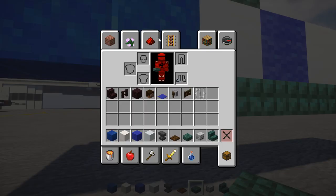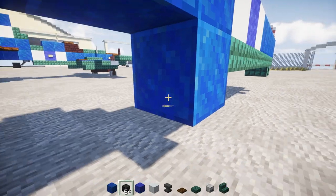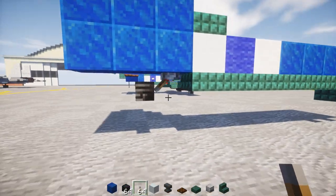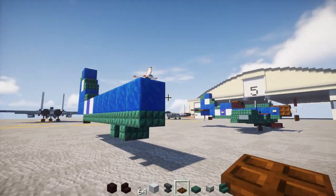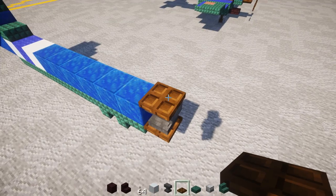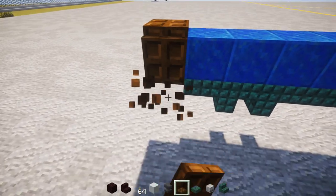We're going to add in a block temporarily so we can place a wither skeleton skull. Then we're going to place a lever — you want to make sure it looks like it's connected, because this is the back wheel. Then we're going to go to the front and add in a dark oak wood trapdoor, then an anvil, with a dark oak wood trapdoor on top and on the sides. Make sure they're closed up like so.